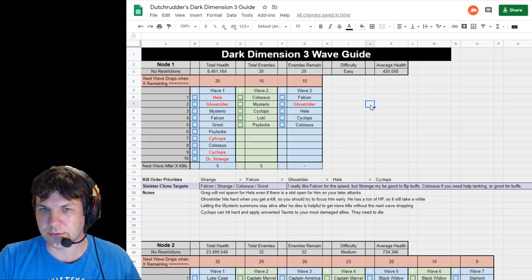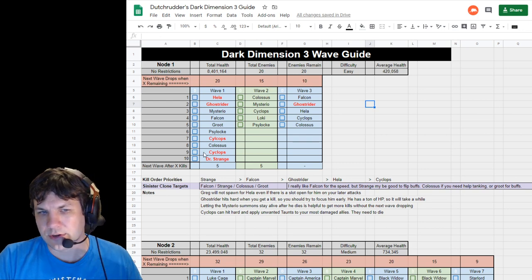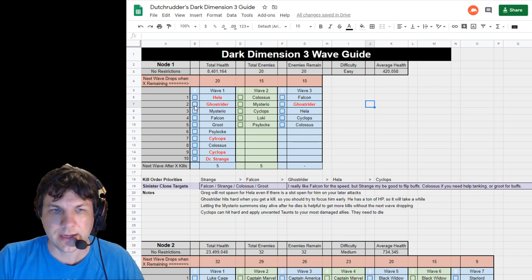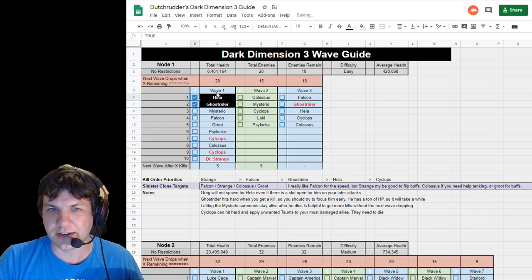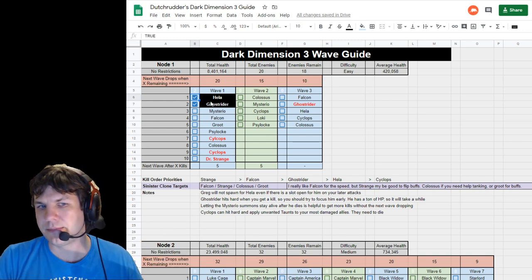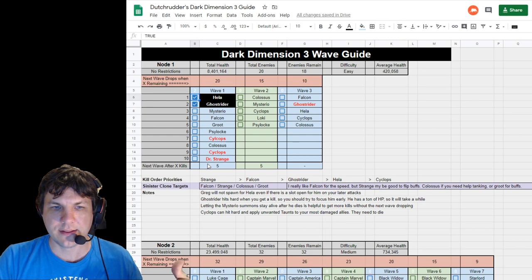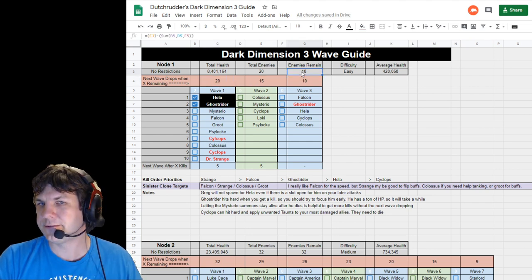You won't be getting updates when you copy it, but one nifty thing I've added is this checkbox option. As you go through the node and kill enemies, you can use these checkboxes to keep track. If you click them, they turn black with a white outline — those are the ones you've killed. As you click through, your enemies remaining count goes down. The next wave drops when a certain number are remaining, so at 15 remaining that wave is going to drop.